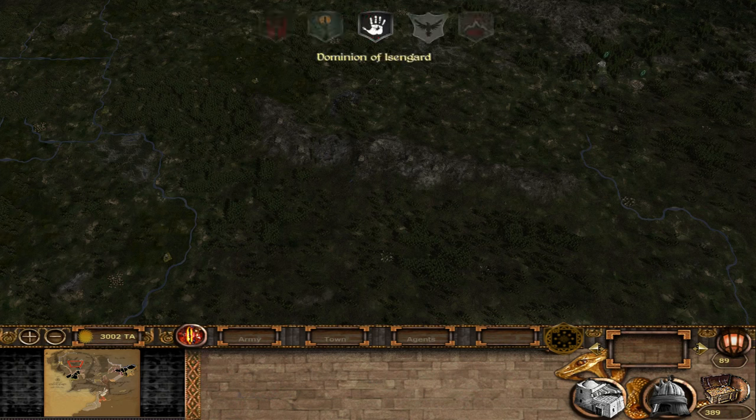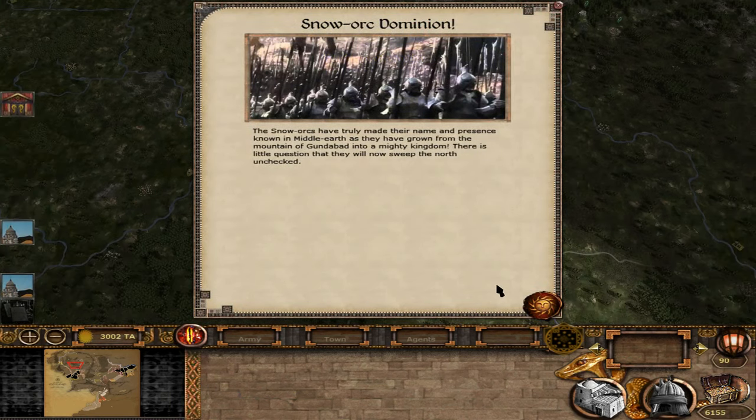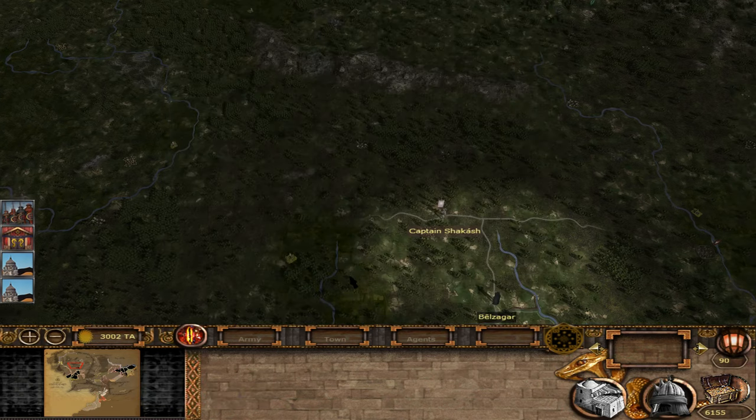Fornost and Anuminas aren't game-changing on their own, but they'll allow me to recruit the Pharasim Sword Masters — not the nobles, the Sword Masters. They are a force to be reckoned with and I want to show them off in this campaign at least once, so we have to grab one of those settlements. The Snow Orc Dominion is doing quite well; honestly, we're helping them by weakening Dorwinian and somewhat weakening Dale in the process.